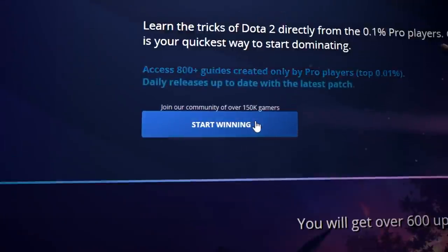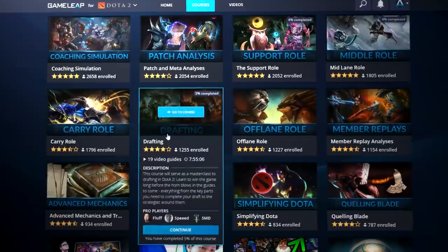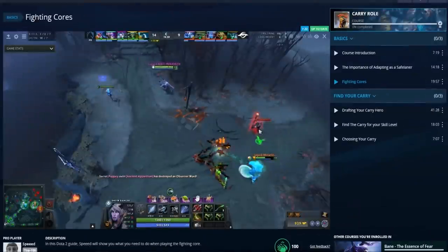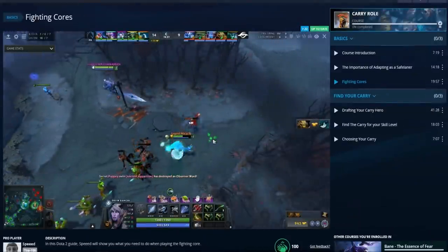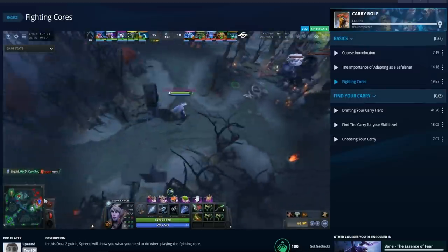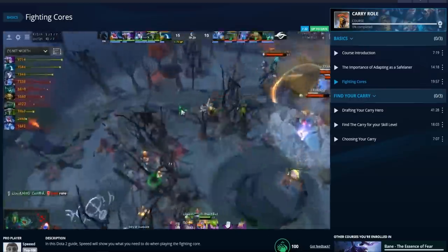This pro guide you're about to see is one of hundreds just like it over at GameLeap.com. GameLeap is your number one stop to become a specialist in your desired role fast. Check us out today with the discount link in the description below to unlock your hidden potential, but for now let's hop into the video.